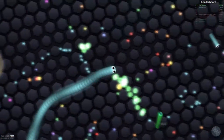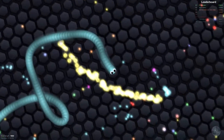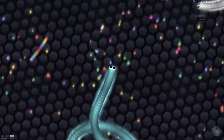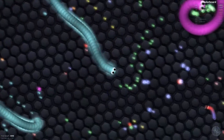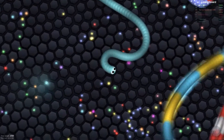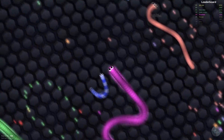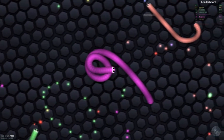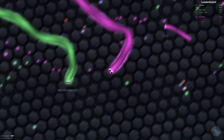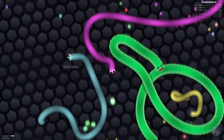The only downside to going much faster is you have less control of your snake and can hit other snakes by accident. You also lose score — your back end of your tail loses orbs, and as you keep holding the left mouse button it constantly loses more and more orbs. The last way to gain score is by killing other snakes or collecting their leftovers, and when you kill a snake they produce big orbs that give far more points.